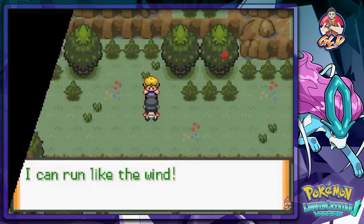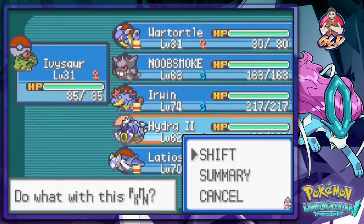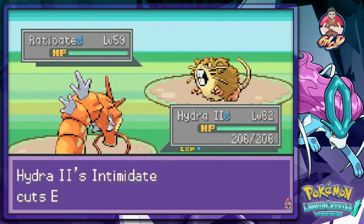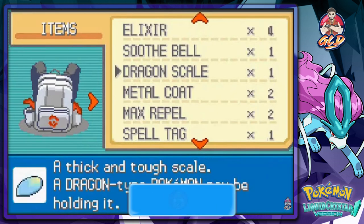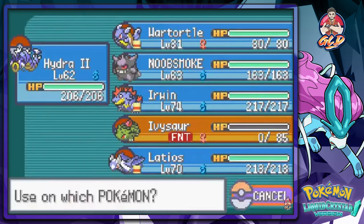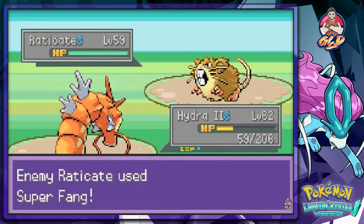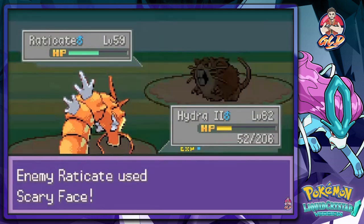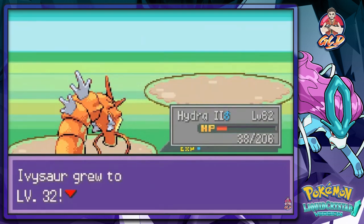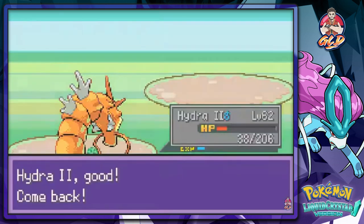Let's continue on our adventure, battling everybody we see on the way to Mount Moon. I'm switching out to Hydra to use Wrap. I've got to revive that Pokémon because I don't want just one Pokémon growing up and leaving the other behind. He comes in with a Super Fang, so let's go with Hydro Pump. Ivysaur grows to level 32, and War Turtle levels up as well.